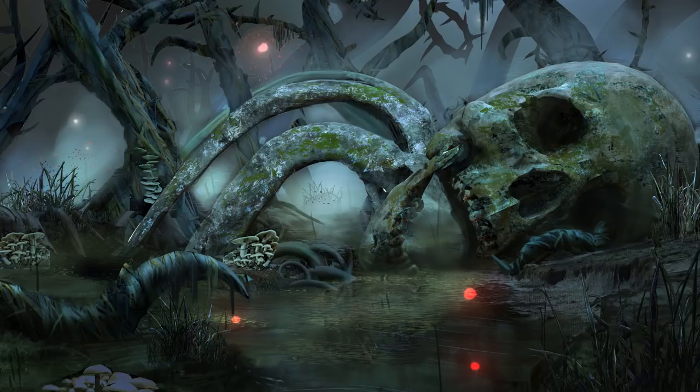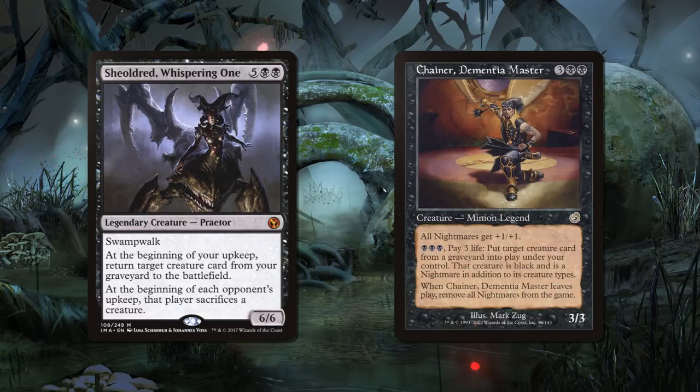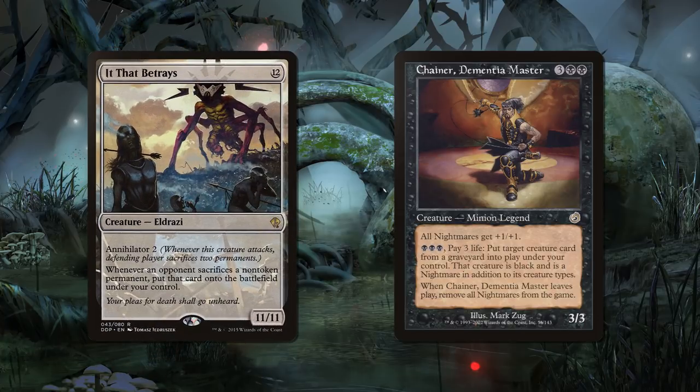Before we get into the Top 10 I should give honorable mentions to Shirei, Whispering One, and Chainer Dementia Master. They came so close to being in the Top 10 that I would be remiss if I didn't mention them. Shirei's strategy is to play creatures with enter-the-battlefield effects and then sacrifice them. Cards like Dictate of Erebos to double up on Shirei's effect, and It That Betrays to get control over the creatures your opponents are forced to sacrifice, are win cons in themselves.